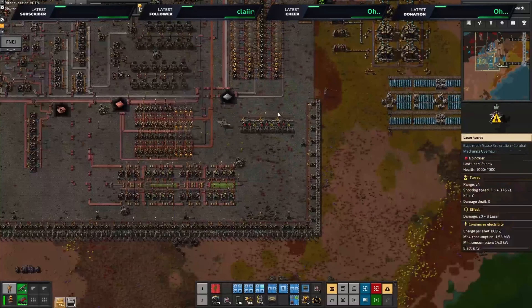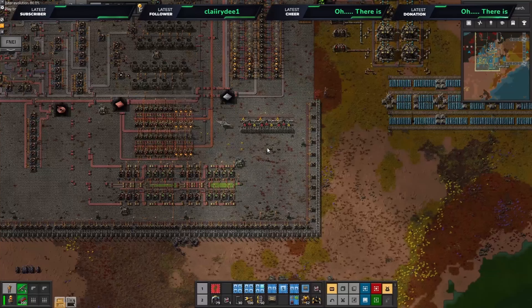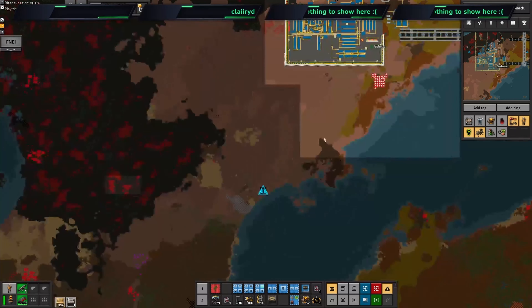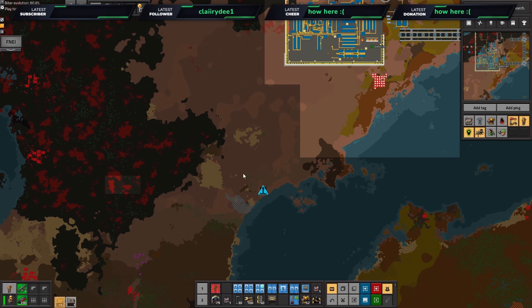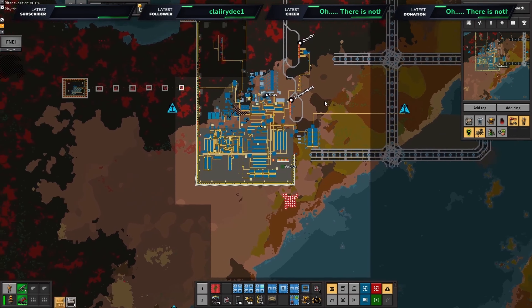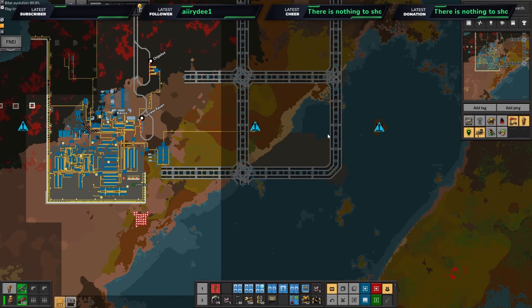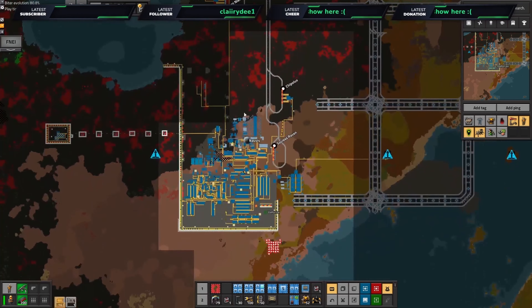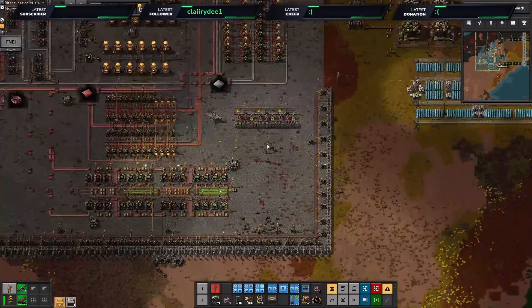One of the things I wanted to get going is upgrading defenses. This is the current template I've come up with — a mixture of gun turrets, flamethrowers, and laser turrets. This is going to be our newer defense system and I'm hoping to push the base out a little bit further.